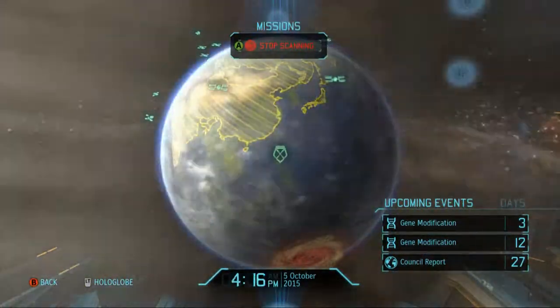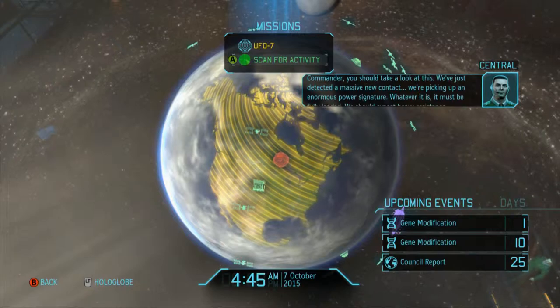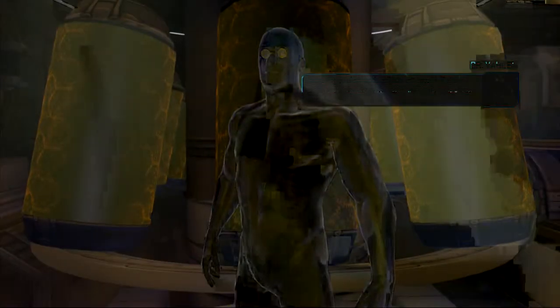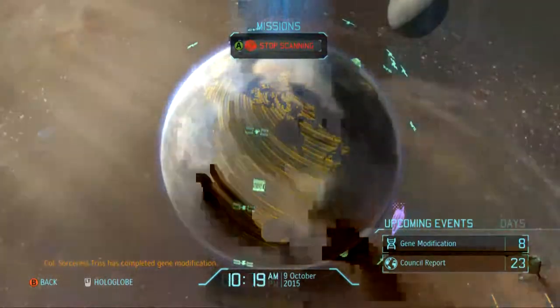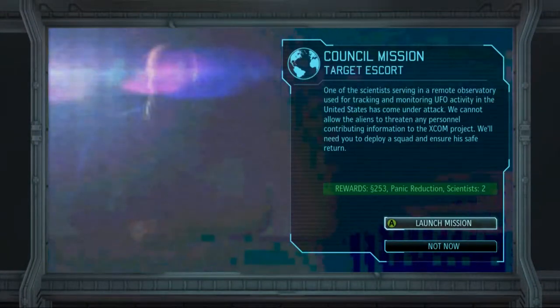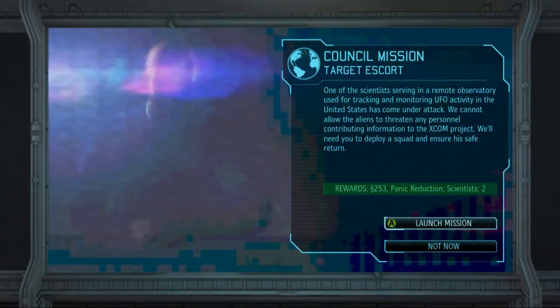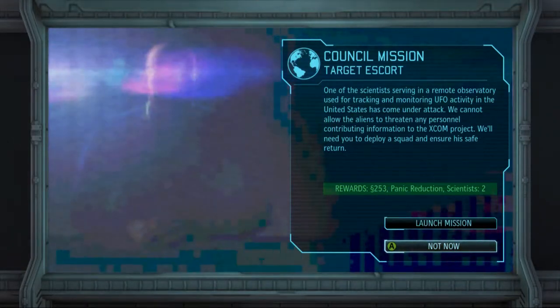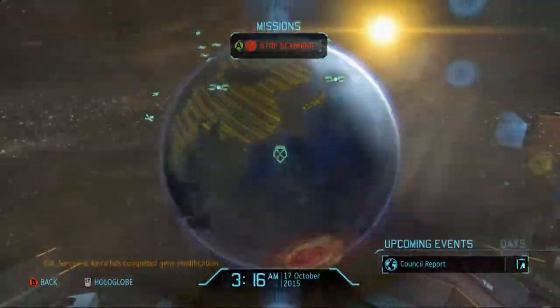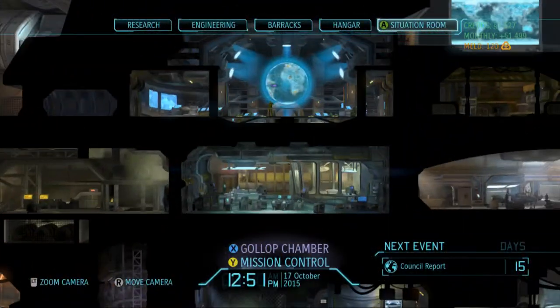What I'm going to do is just skip contacts - if we find contact I'm just going to ignore it. We've just detected a massive new contact, an enormous power signature. I don't need to listen to that. As soon as we get these gene mods done we'll be good to go. There's also a council mission: escort a scientist from a remote observatory under alien attack. We're just going to ignore that too. In the next episode guys we will be entering the Gallo Chamber. Hope you enjoyed this one - catch you then, peace out!